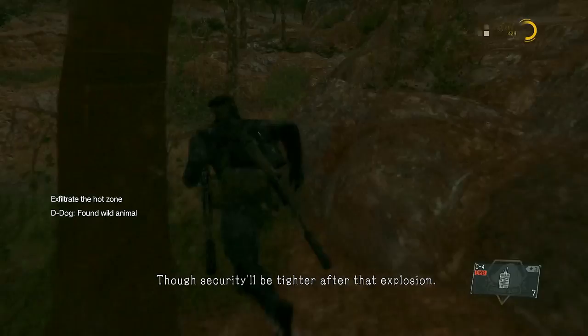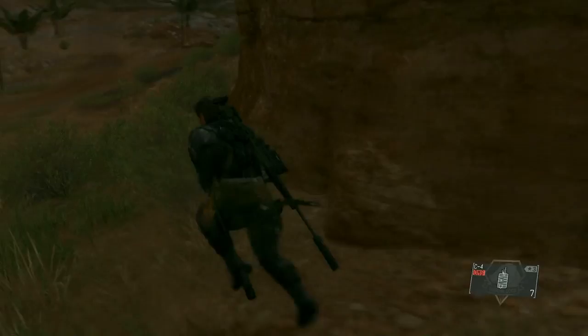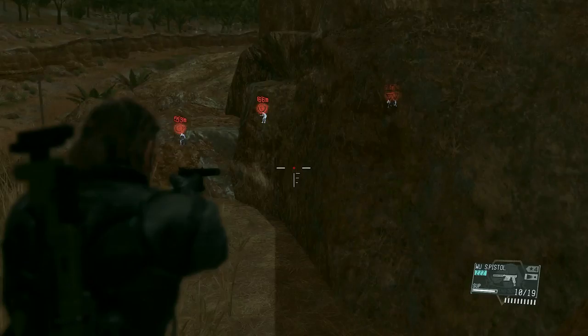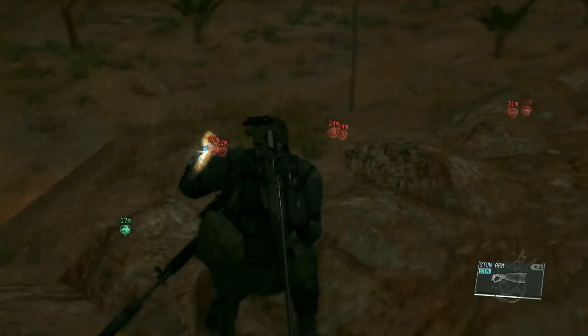Now all that we need to do is wait for the security team to arrive. They'll come down this road, but little do they know they'll have a surprise waiting. There they are — let's move back up the hill. It's a bit annoying how Snake always slides down even if it's just a little rock. But let's start spinning. All the soldiers are going to stop because of the decoys and they're all in range, so we'll be able to take all of them out.